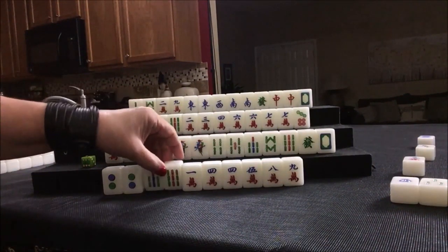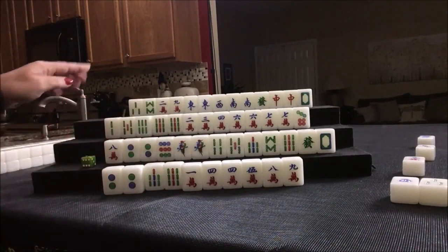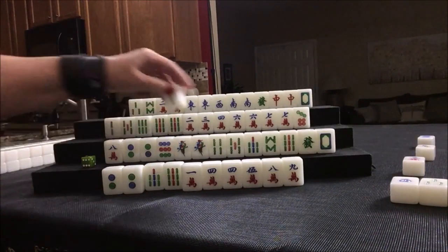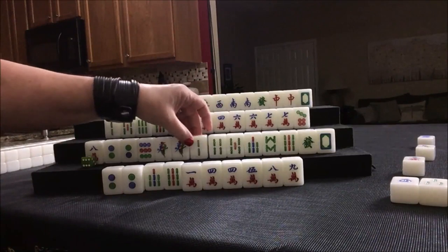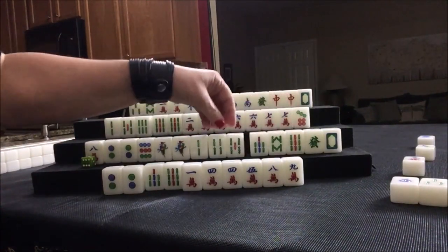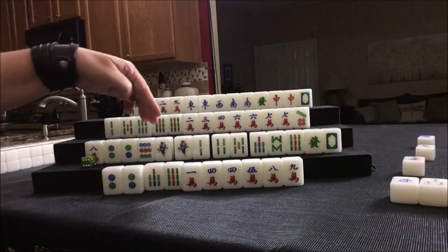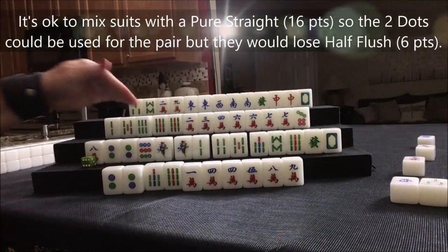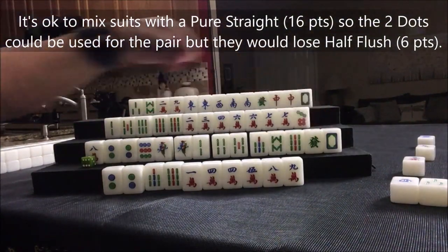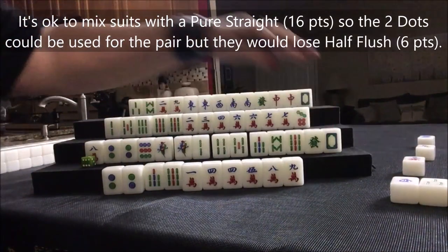We might even be able to void a suit. One dot was discarded, we're going to draw. Two BAM — Pure Straight looks really good. Seven, eight, nine; four, five, six potential; one, two, three potential. We still need a pair and another block — a chow or a pong. A pong of dragons alone could give us two points.